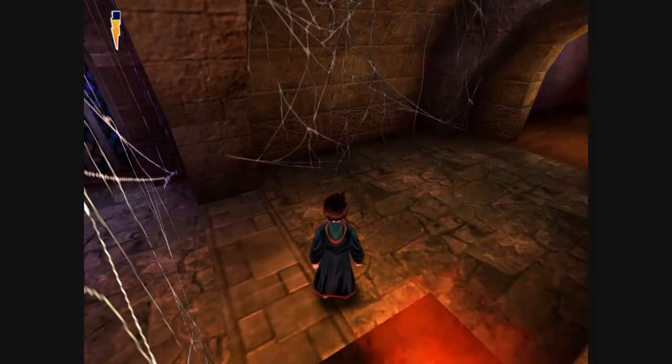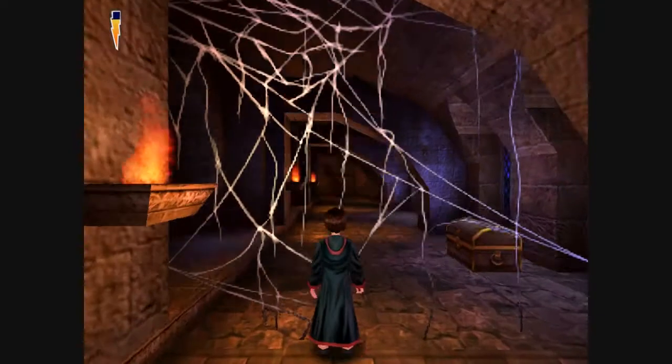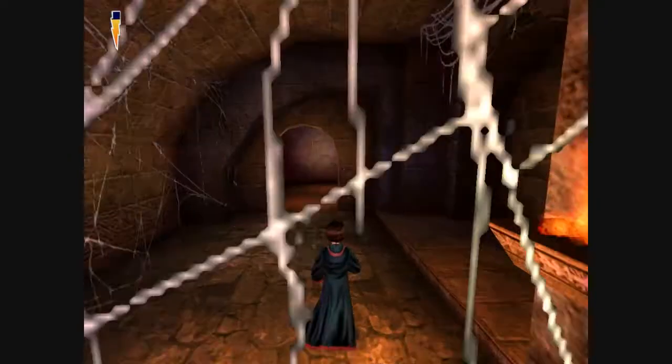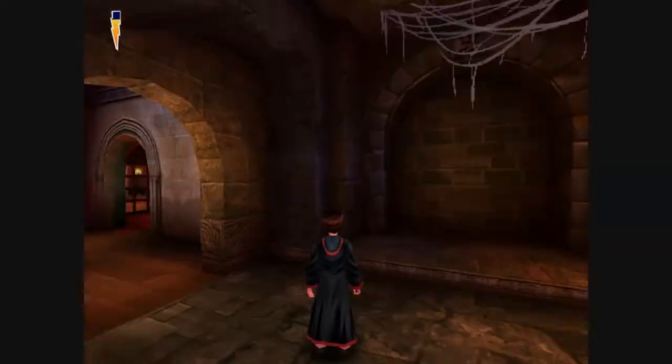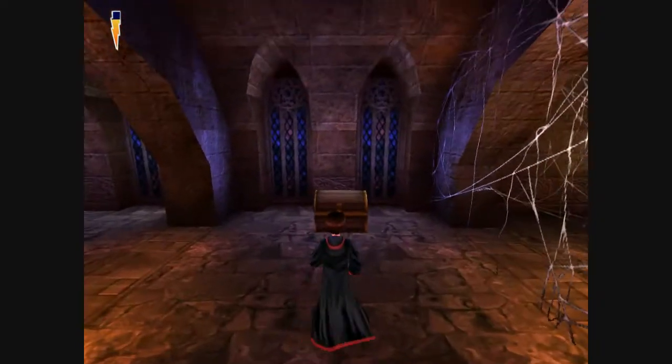Hey guys, welcome to Harry Potter and the Philosopher's Stone walkthrough episode 13. Last episode, we got into the Forbidden Corridor and we are going to go see what's making the growling noises.